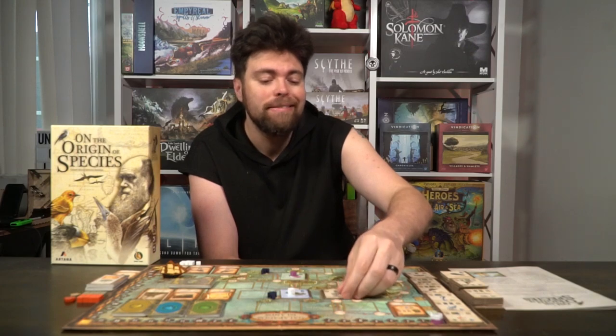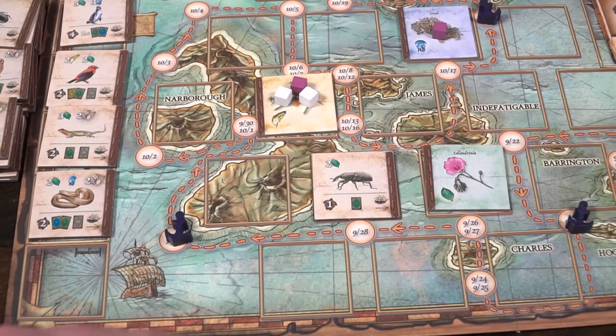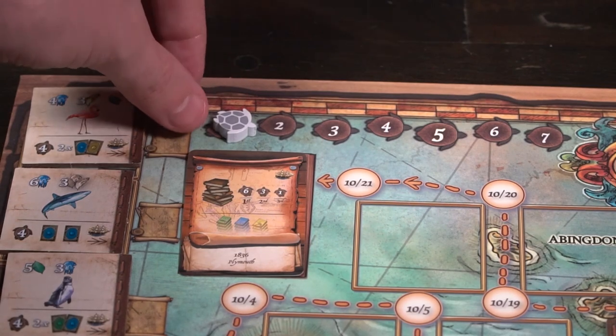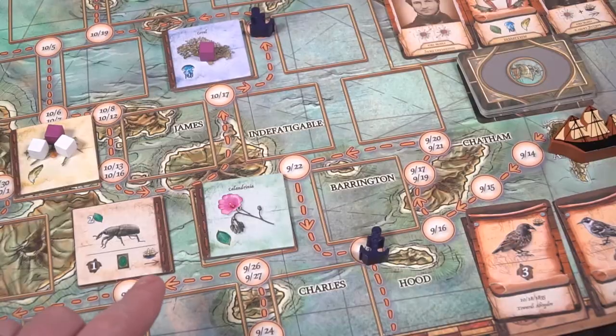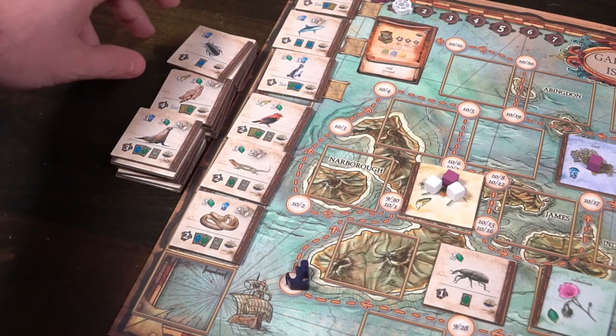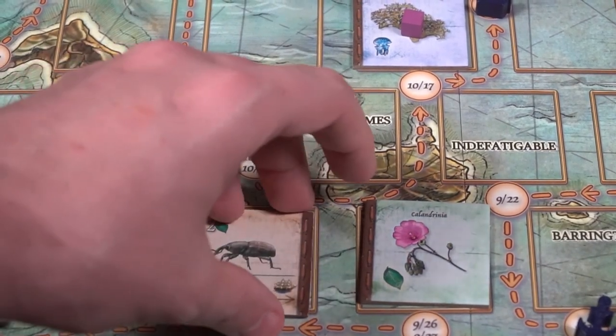I'll go ahead and place this tile right here — it's connected to both of the tiles I removed resources from. I'll gain the victory points on the tile shown on the bottom left, which is one. I'll take any cards associated with the tile, which is one yellow card, and then move the boat a number of spaces equal to the arrows. Then I'll flip this tile over, and now this tile becomes a resource that can be used by people placing their observation markers on it.